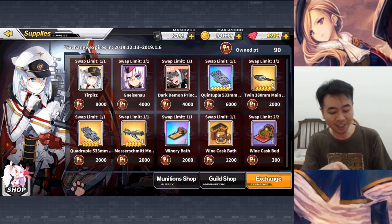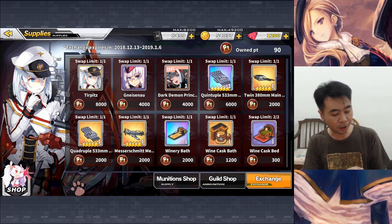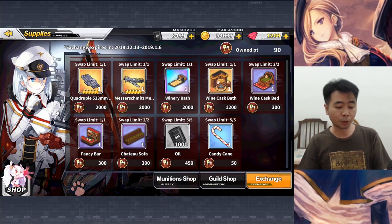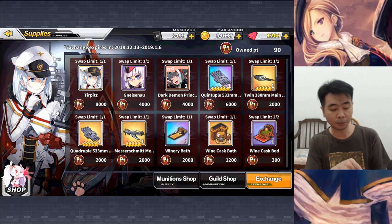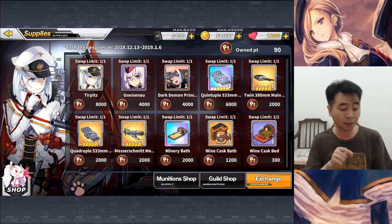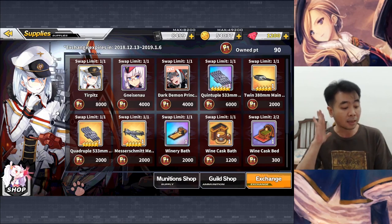This one is 6 stars. And there's going to be three other ones at yellow rarity at 5 stars: the main gun, torpedo, and an aircraft. As for the rest of it, there are just furnitures if you want to put them in the dorm, and some other stuff like oils and food. So I think from this event I'm just going to buy one of the legendary ships, and maybe the elite one, but I'll buy that last. And all four of the weapons available here on the trade shop. That's it from the trade shop.